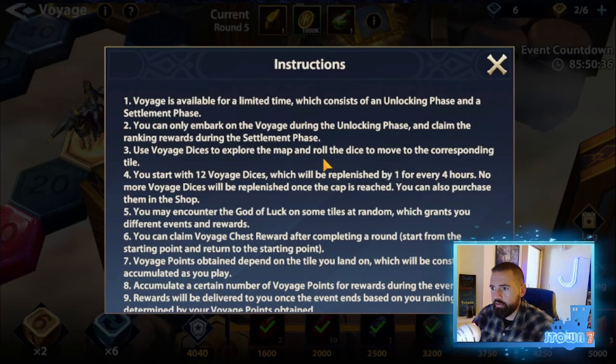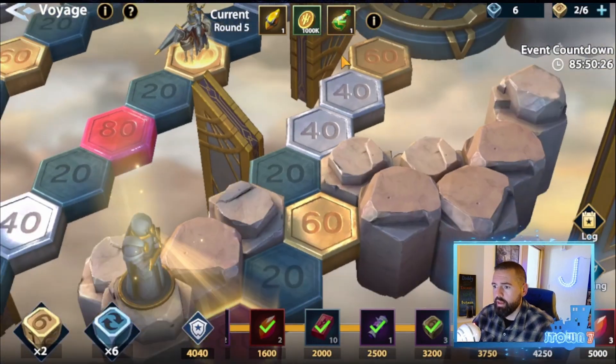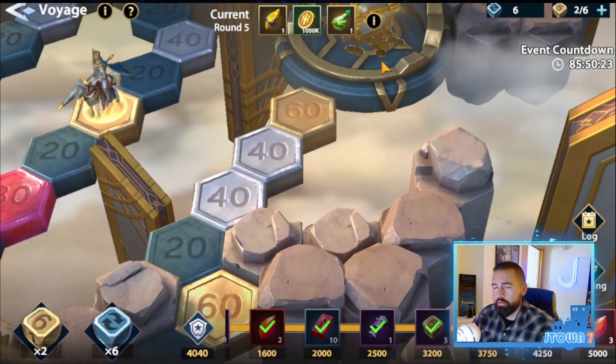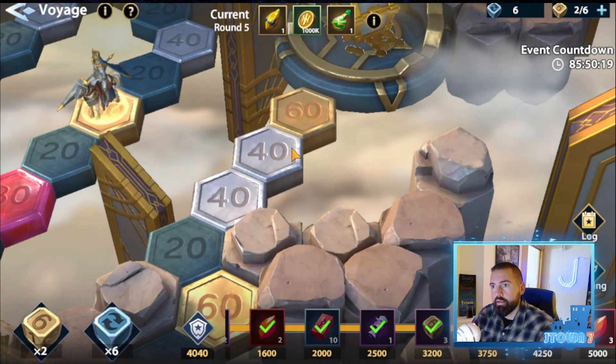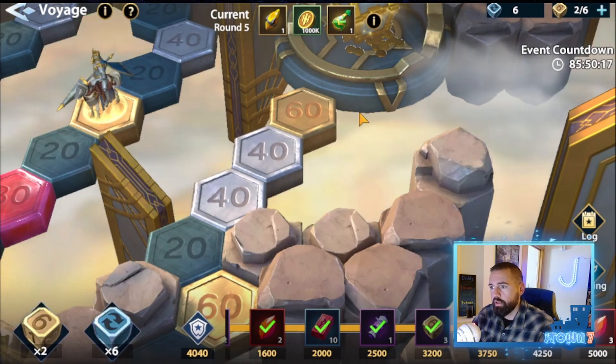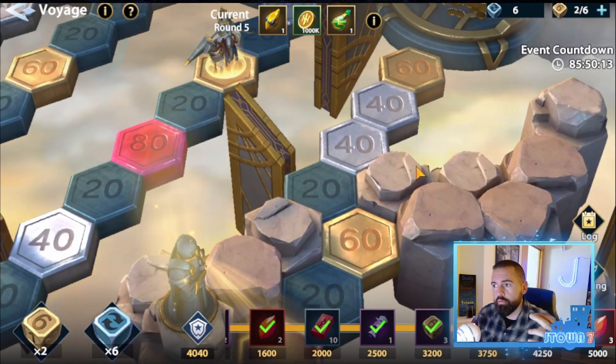The information here will tell you that it recharges every four hours — so six times a day, that's six dice. We said it's going to take between 15 and 20 dice to make it through an entire board. If you're going to get six dice a day, it's going to take about two and a half days to fully get through one of these boards if you're not spending diamonds or money on more dice.